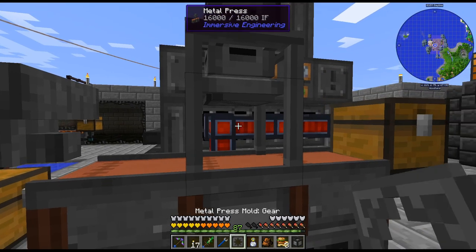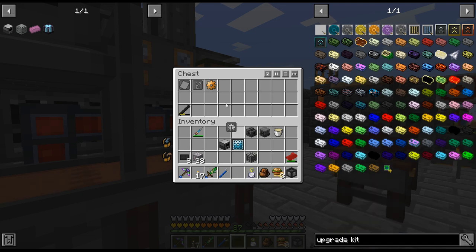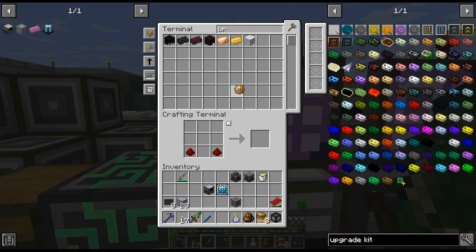I'll walk over here and flip out the gear from on there. It's kind of annoying, so we will not have to do that soon. There we go — hardened upgrade kit.